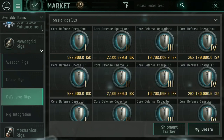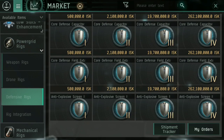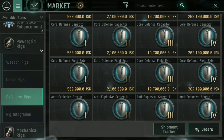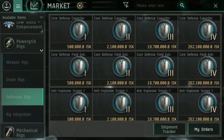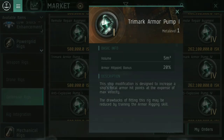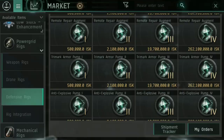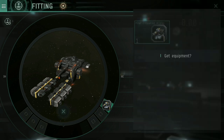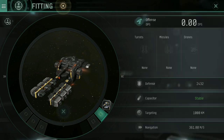For power grid rigs — these are your defensive rigs — there are only two I would recommend. Don't worry about shield boosters and things like that. What we want is the Core Defense Field Extender, which gives you a 20% shield bonus: if your shield is 1,000, it's now going to be 1,200. It increases the size of your shield, making you more survivable and less likely to be one-shotted. Then come down to Trimark Armor Pumps — same for your armor — an additional 20% armor hit point bonus. A bigger shield and bigger armor means more hit points they have to get through while you warp out, meaning you have an easier time aligning and escaping.